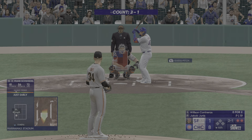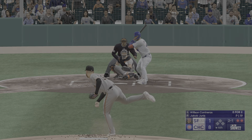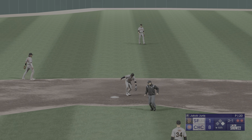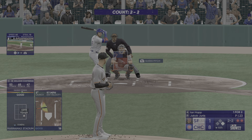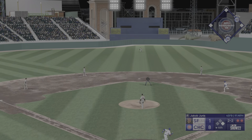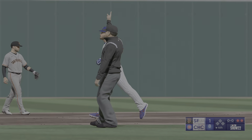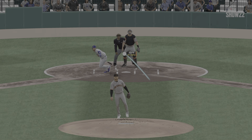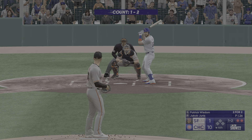Two outs, bases empty — now the Cubs catcher Wilson Contreras. Swing and a line drive base hit out to center field — Joey gets on base and keeps it going. That was one of those high-percentage advantage counts where batting averages are just so much higher. As textbook as it gets — got his stride and load out of the way early. He stayed inside — oh, this one is high and deep, way back there! He's done it again — his second home run of the game and they boost their lead to ten to one. He knew what pitch he wanted to hit; was patient on some other pitches and it paid off.